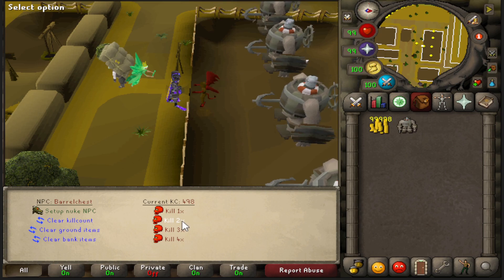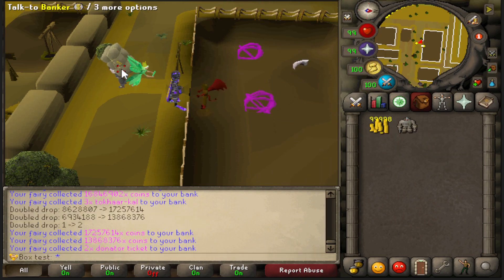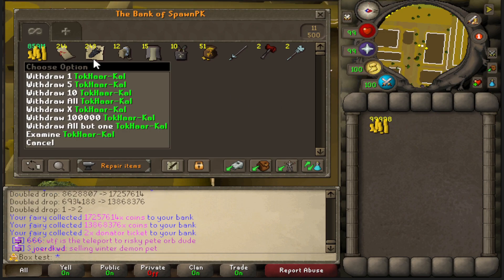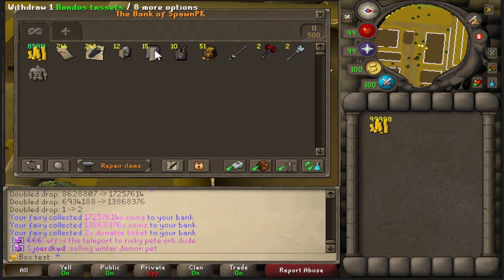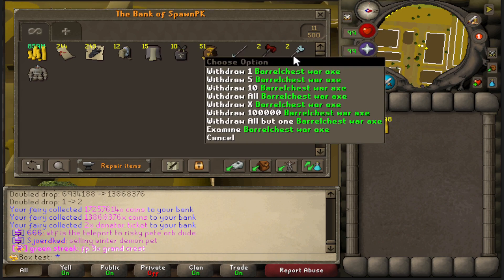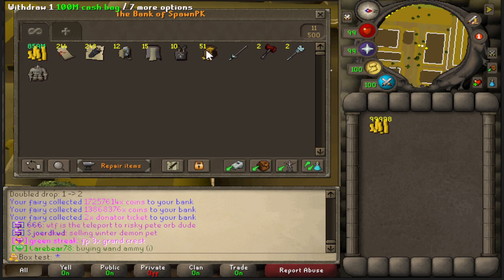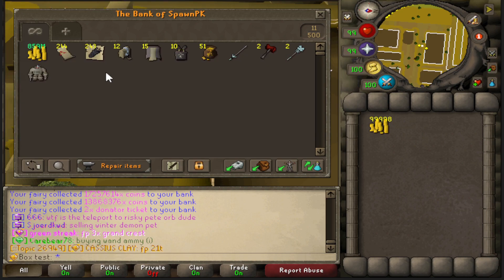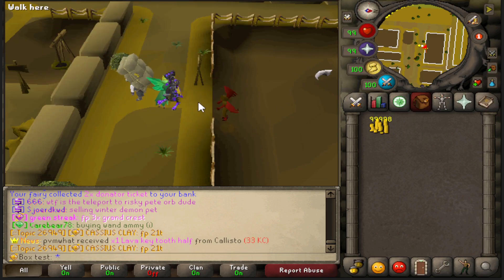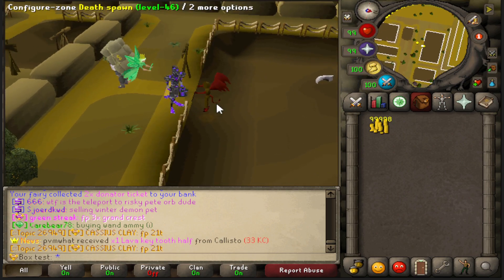Alright ladies and gentlemen, we're at the 500 mark and I did get a pet, though I don't know at what kill count. Over the next 250 kills I got double the amount of capes, double the amount of goodie bags, a bit more tassets and plate bodies, two dragon war hammers, two barrel chest war axes, and about double the cash. The pet is probably worth around 10 bil. Overall, by killing this on slayer tasks you'll be making consistent good money.